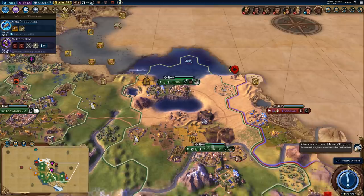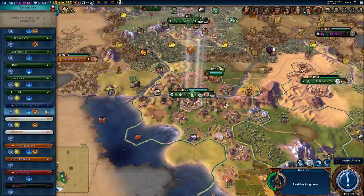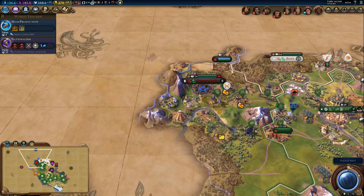I moved the governor to the coastal city because we'll need that for fisheries. And our spy - we should probably spy on the Kree. He's the leader right now and we're second. We can also sabotage his production. We have options.